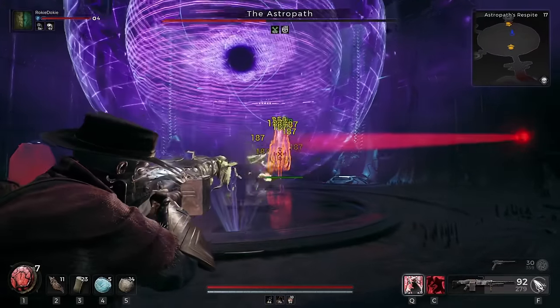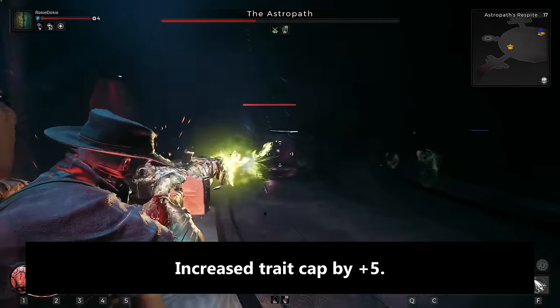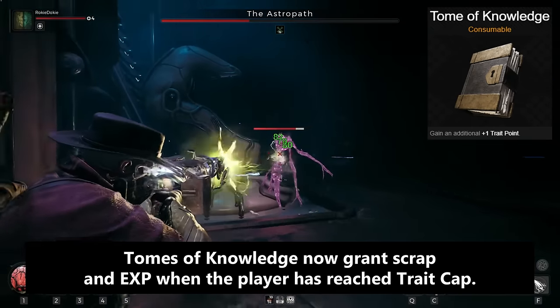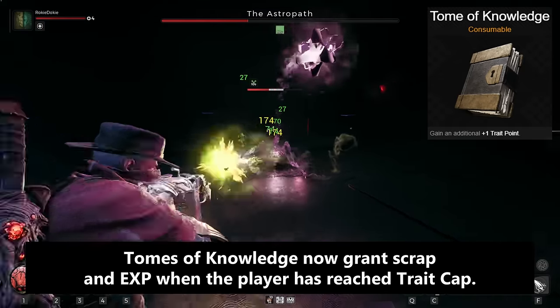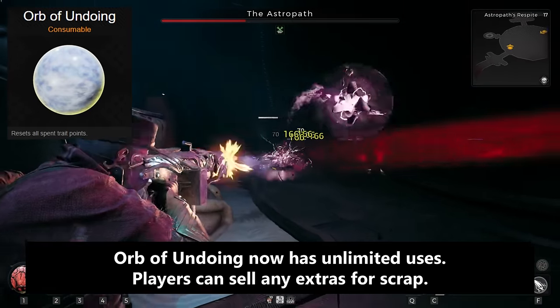As far as quality of life, we have increased the trait cap by five so that you don't have a trait with only five points in it. Tomes of Knowledge now grant scrap and XP when the player has reached a trait cap. Orb of Undoing now has unlimited uses, and players can sell any extras for scrap.